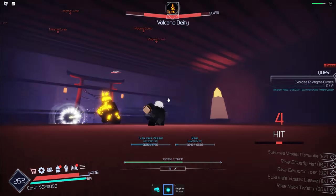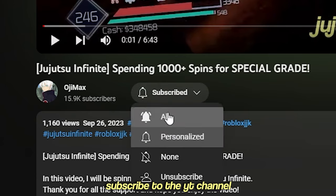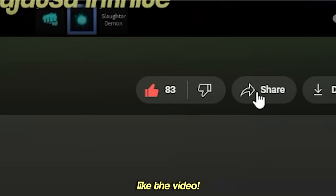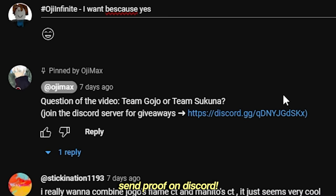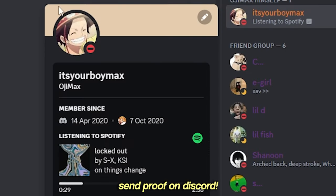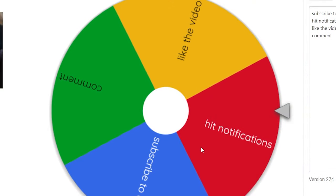So here are the rules to take part in the giveaway. Number one: subscribe to the YouTube channel with notifications on, like this video, and comment hashtag Jujutsu Infinite and why you want the Robux. And lastly, join my Discord server and send me proof to my DMs. The way I'll be choosing the winners is by manually entering your names and then spinning a wheel to decide the winners.